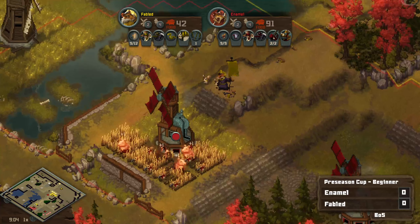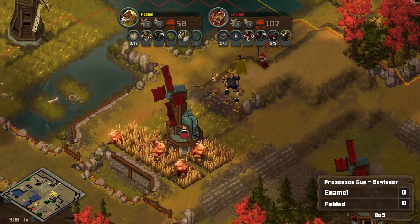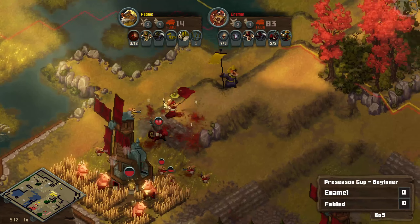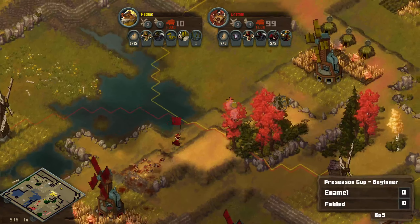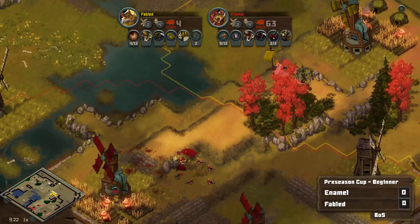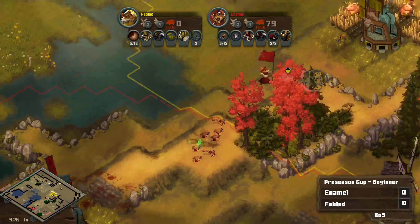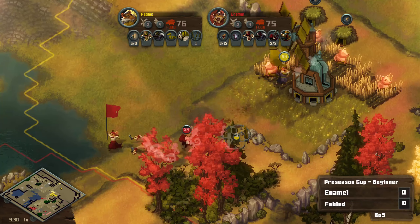Fabled is moving out, Enamel is not in the right position. If Fabled can just take out this mill — all the squirrels are there but they're not quite defending yet. Here comes the defense. And yeah, the Chameleons are just going to do such a good job helping to clean up such small amounts of units. Now Fabled does know that there are Chameleons in play, though. And this barbed wire means absolutely nothing to the cams.